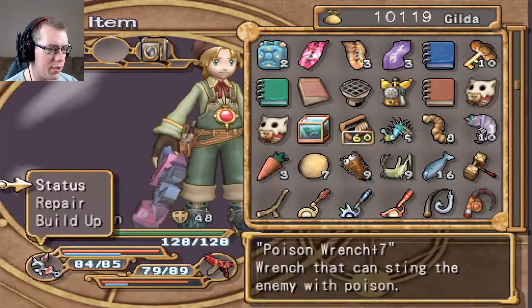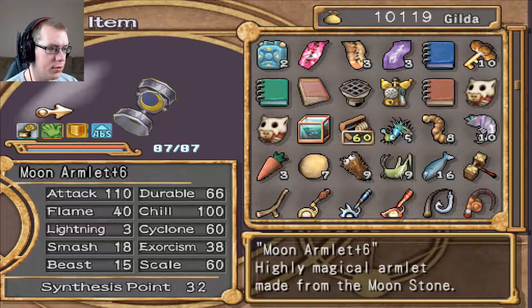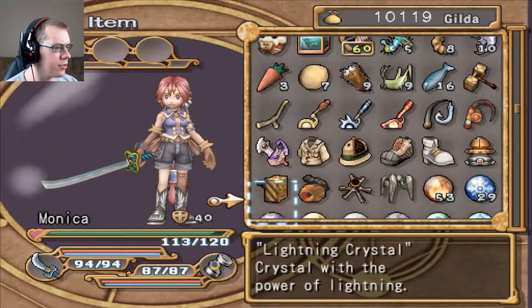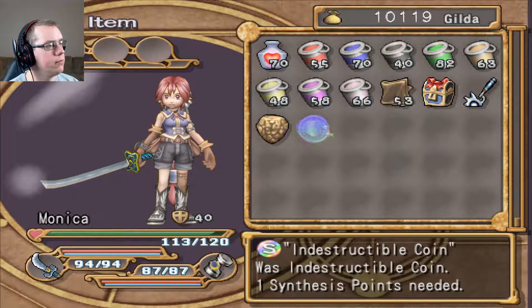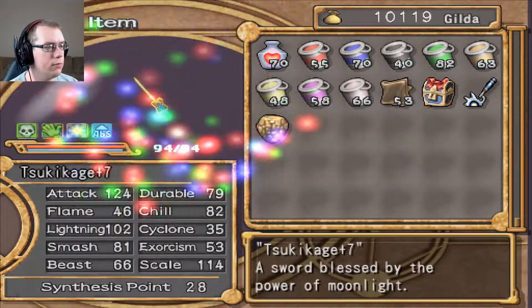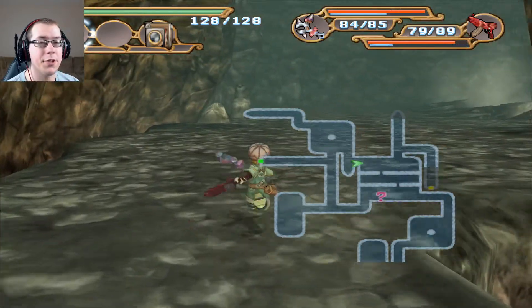Indestructible coin! What can I put that on? Wrench! I might put that on Monica's sword. There we go, indestructibility on there. Let's check out the next floor.